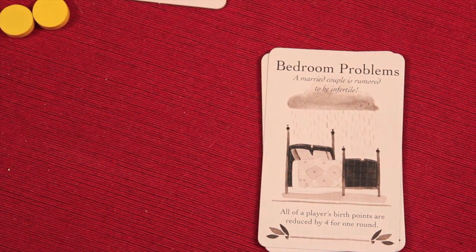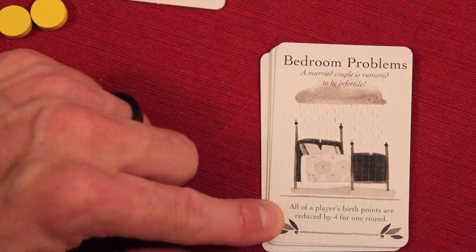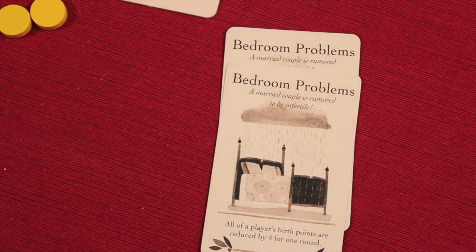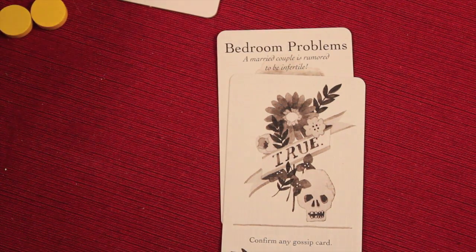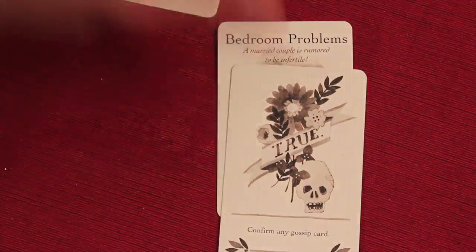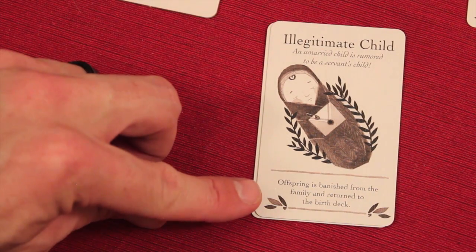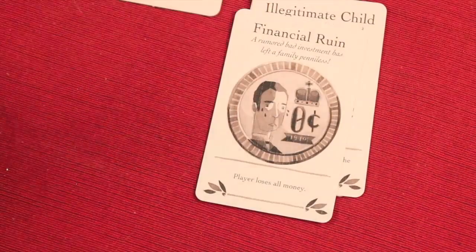It is encouraged that you negotiate and talk with other people about who you're going to be gossiping about. 'Bedroom problems' — a married couple is rumored to be infertile; all the player's birth points are reduced by four for one round, making it almost impossible for those people to have kids. When you play this on somebody, it's just a gossip, just a rumor. It does not become true unless another player plays the same gossip card or plays a 'it's true' card. The other player can spend six gold total — three to each person — to pay them off. 'Drunken servant' — the targeted servant is fired and returned to the bottom of the servant deck. 'Illegitimate child' — an offspring is banished and returned to the birth deck. 'Financial ruin' — player loses all money.